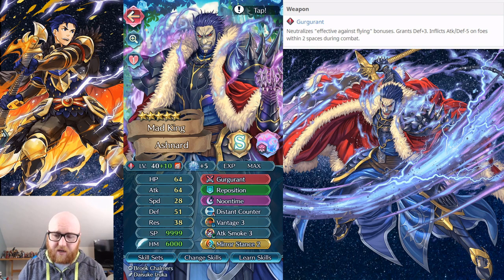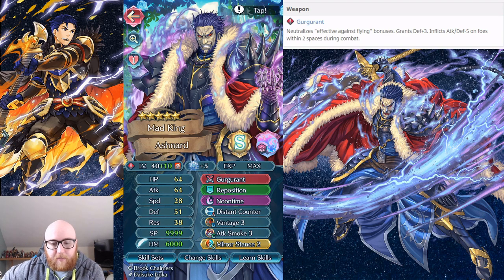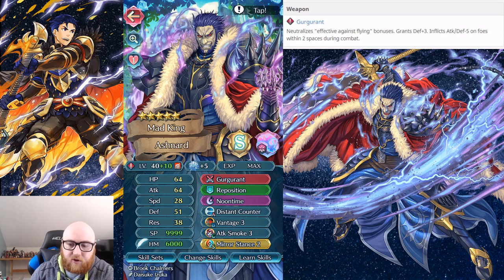This is kind of an Aether Raids tank build. It uses a fairly standard Vantage strat, considering Altina and Naga on the team, so you have to factor those stats. This is a full investment with a summoner bonus. What's interesting about this build is that he has 51 defense right off the bat with the Naga boost, which is a fantastic stat if you're going against a very melee or dagger-heavy team. It's going to be really good for tanking those kinds of teams.